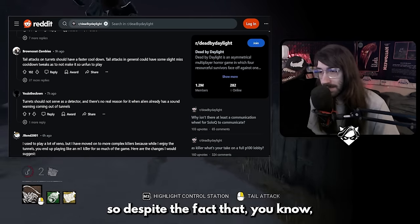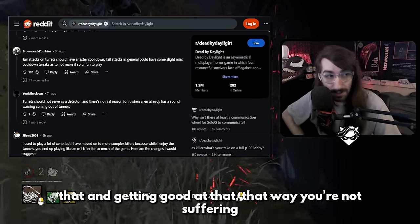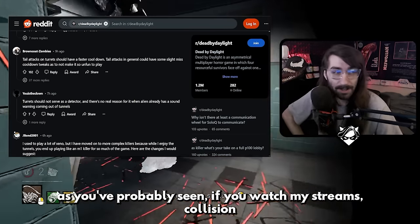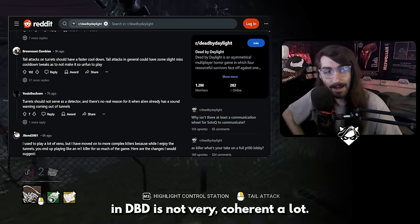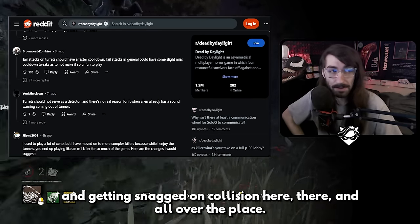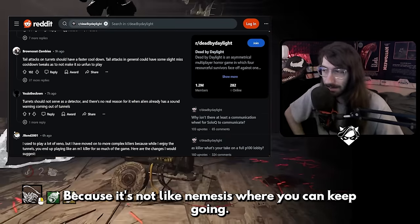Despite the fact that there's a skill curve to learning to hit the tail attack well, the collision in Dead by Daylight is not very coherent a lot of the time. With how chunky your hitbox is as the Xenomorph, you're going to be hitting things you didn't aim at a lot. Even sometimes you'll aim directly at the survivor, but because your tail attack hitbox slightly hit the pallet right before hitting the survivor, everything's gone — because it's not like Nemesis where you can keep going.